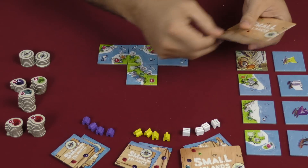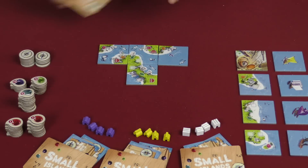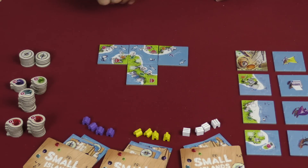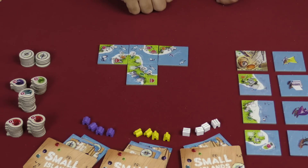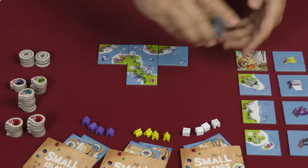Every player has one of these to begin. Each round of four rounds is going to go like this — we are going to flip over three tiles, and we are going to take another six and put them over here on this tile.